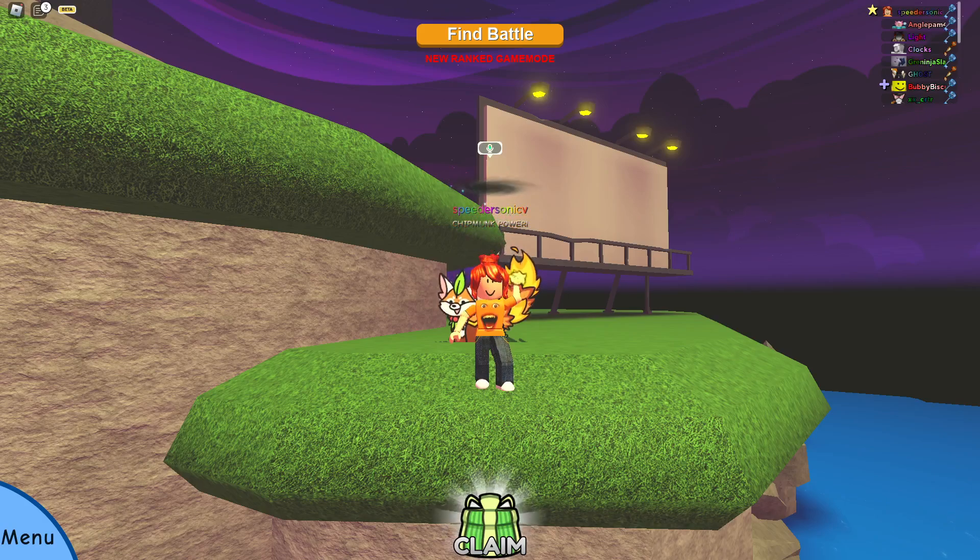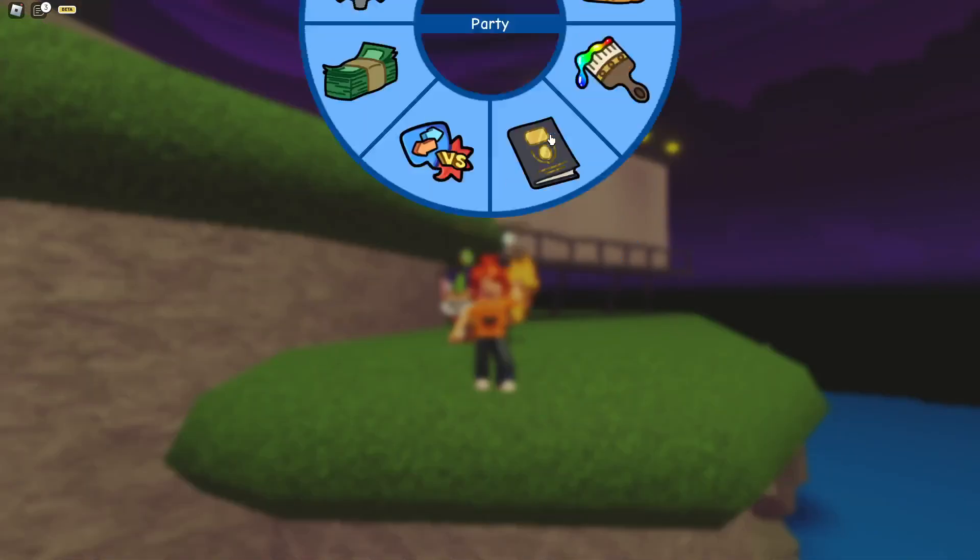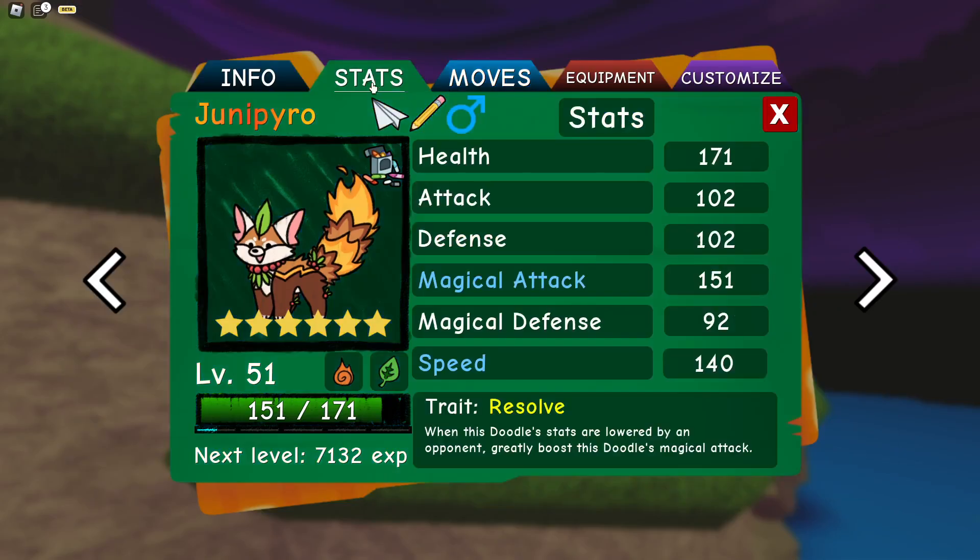I think you would always want setup moves. I may have cooked. Here we have Magical Attack and Speed with Trait Resolve. When the Stoodle's stats are lowered by an opponent, it greatly boosts the Stoodle's magical attack. We've also used Crayon so we can heal a bit more.